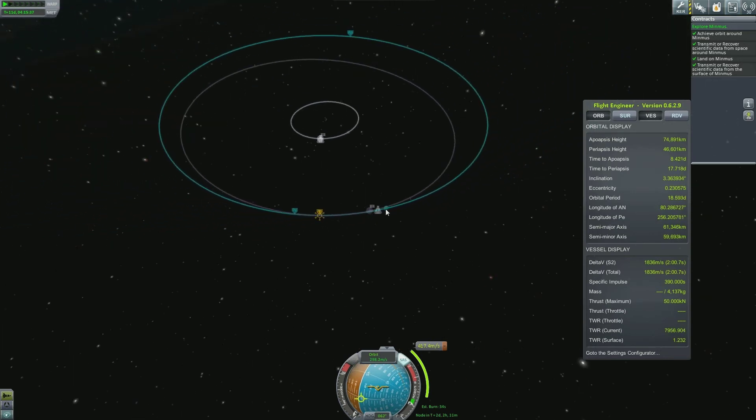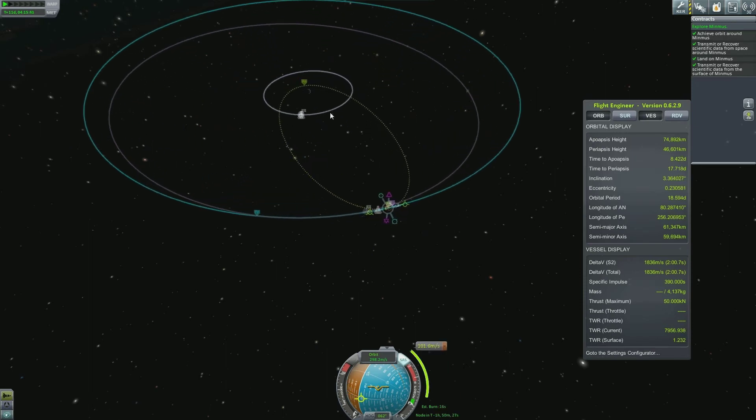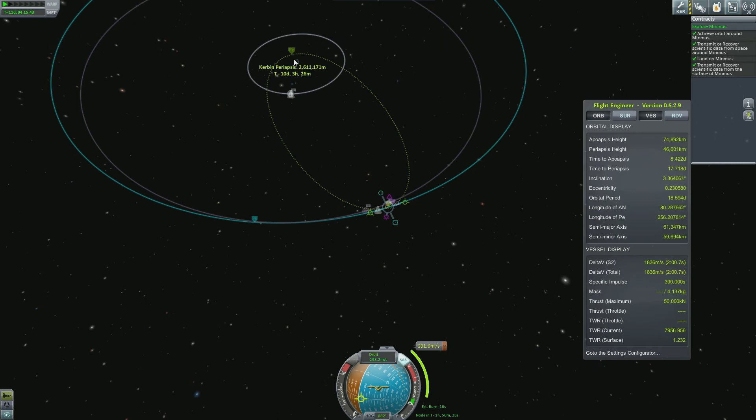Now we create a maneuver — do a little retrograde burn here. That drags us in close to the surface. I'm going to do it about there — that should be good. Only requires a delta V of 236, and we've got 1,800 left. That's an epic return mission. Speed up time to get to our node — 1 hour and a half, ticking down fast.